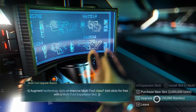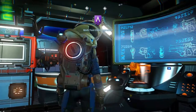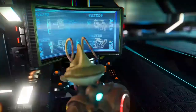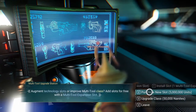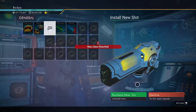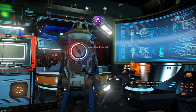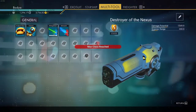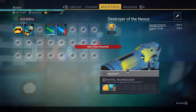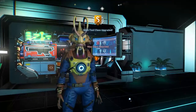This actually works on PlayStation and Xbox as well. I'm not talking about the nanites — I'm talking about the experimental tool. That's how you get it: you have to reload at the first space station. And now you can just upgrade slots as well because you've got units. You now have an S-class experimental tool — that's how you get it.